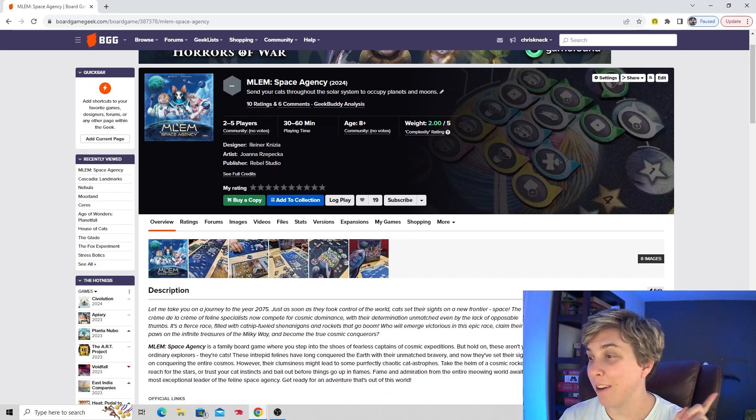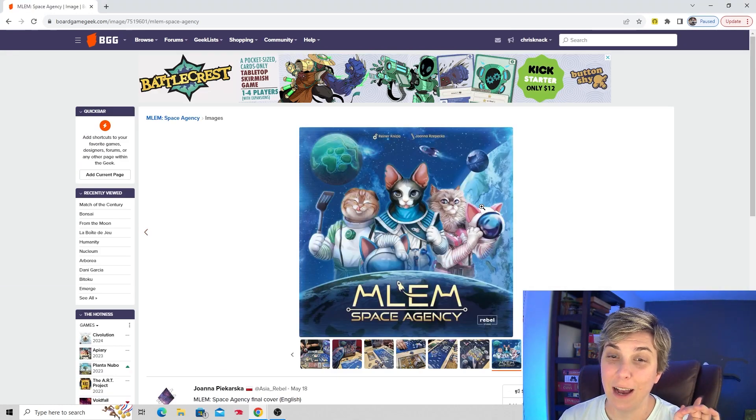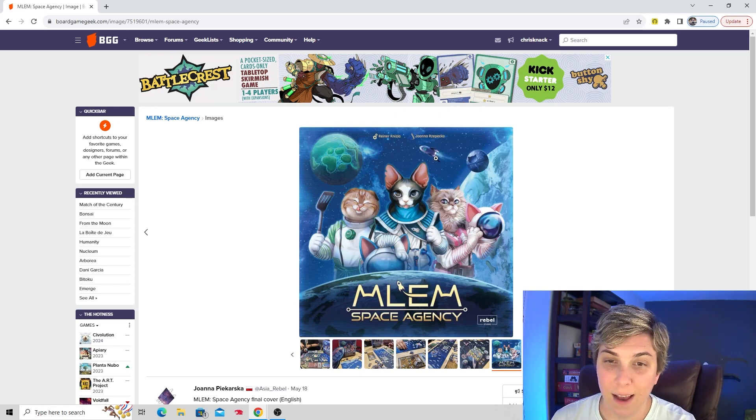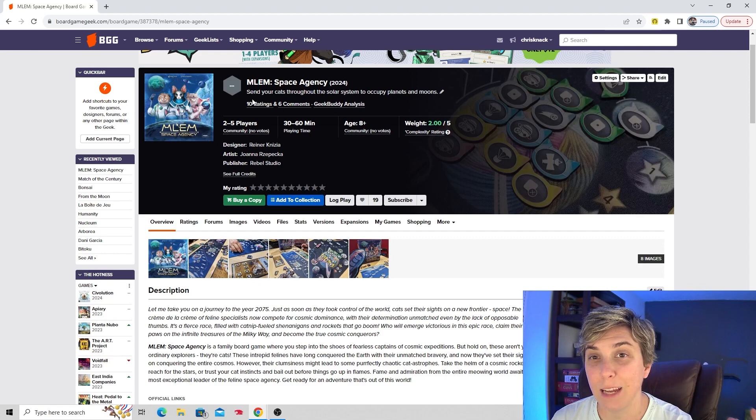I think the cover of this is extremely cheesy, but I want to try this — Milim Space Agency. There are a couple of reasons why. One, I love cats. I'm obsessed with cats and I'm also obsessed with space themed games. This is actually a good publisher, Rebel Studio — they did Meadow, which was gorgeous and a great game. And this is also a very well-known designer, Reiner Knizia. I just, I'm really intrigued. I need to try this one. I love cats, I love space, so why not?